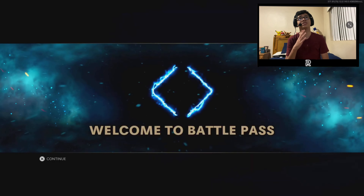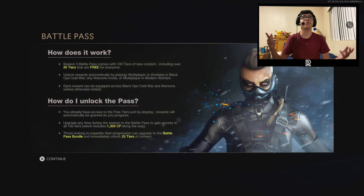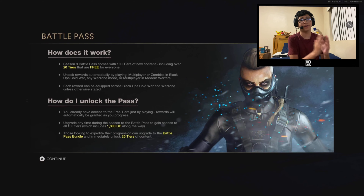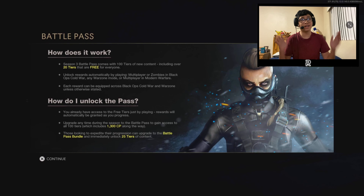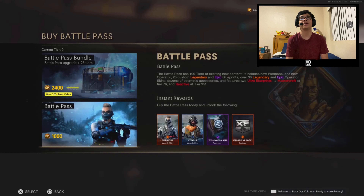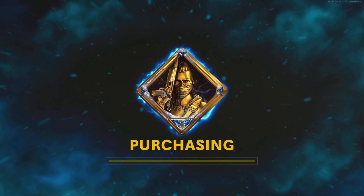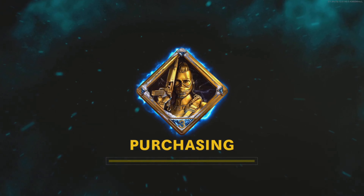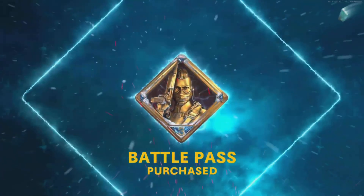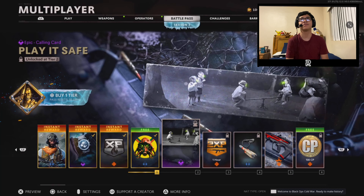We are going to go into the battle pass and purchase it for the first time. Welcome to the battle pass — we all know how it works. Basically it's just a hundred tiers of content and rewards for just playing the game. They've got a reactive PPSH blueprint. Let's buy the base battle pass — the animations always look so good. We got our instant rewards.